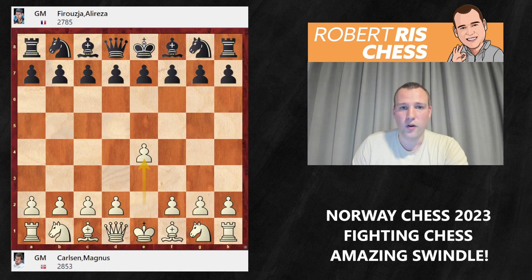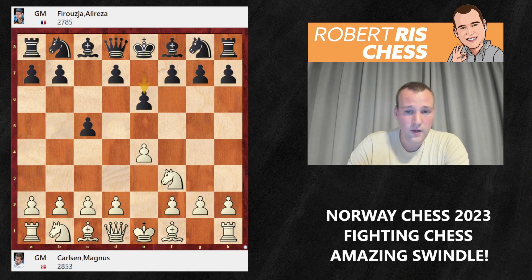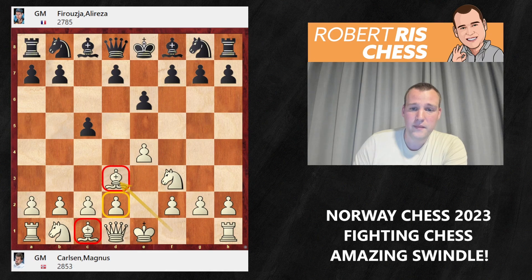Magnus opens up the game with 1.e4 and we get the Sicilian Defense after c5, Nf3. Firouzja goes e6, and now — already a big surprise. This is a very well-known position and most people wanting a sharp game will play the open Sicilian with d4. But the move chosen by Magnus, Bishop d3, is the 15th choice of the online database. You may wonder what this is — it's an anti-positional developing move that places the bishop in front of your d-pawn, making it harder to develop the other bishop.